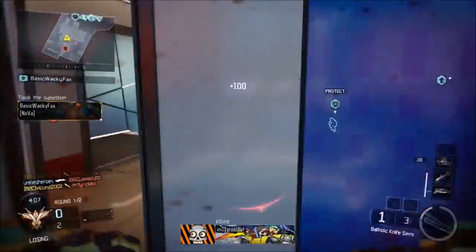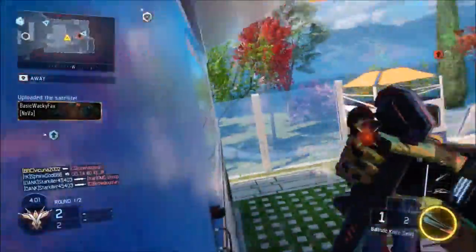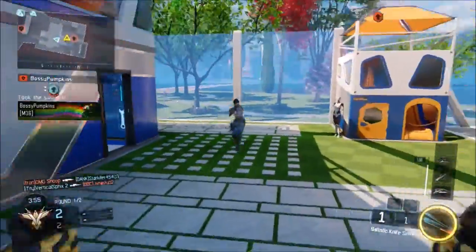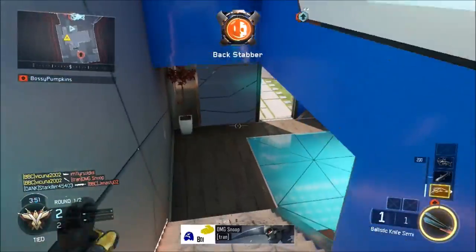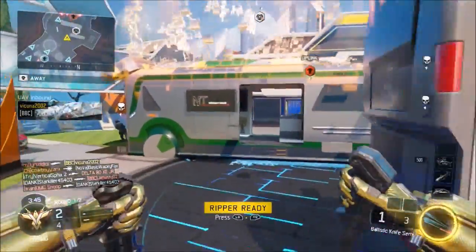You're gonna need to have two controllers for this glitch. Make sure your first controller is a dummy account and your second controller is your main account, because your second controller slash account is the one that's gonna be getting the ballistic knife. You're also gonna need a friend to help you with this glitch — make sure your friend is in a joinable public match and is able to invite you.